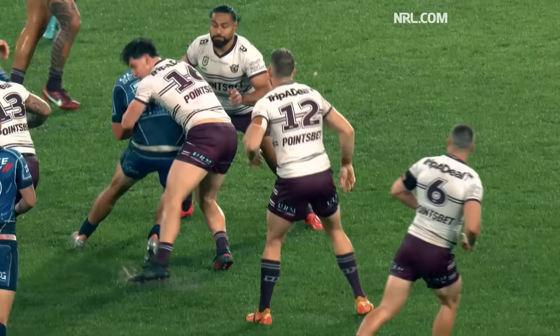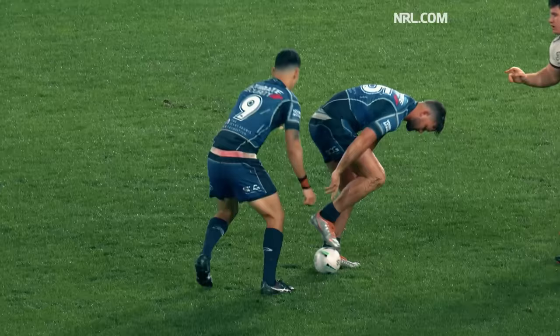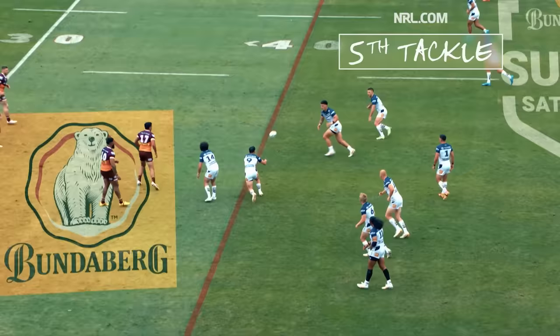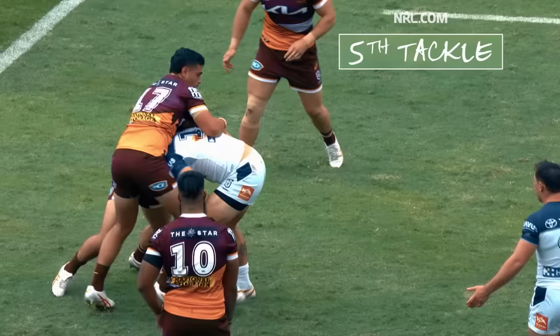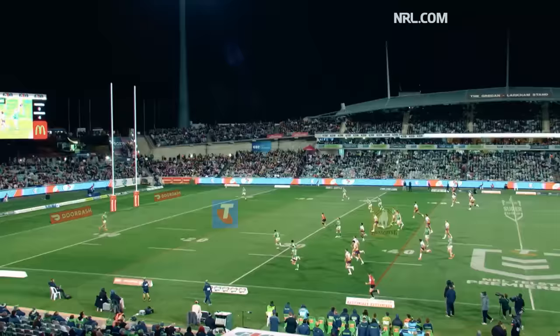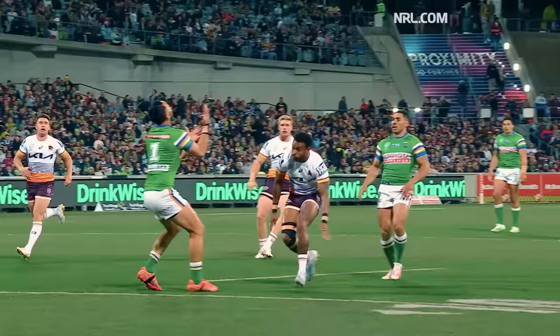Once a tackled player is on the ground or their progress has been halted, they must stand where they're tackled, roll the ball with their foot between their legs to a player behind them and play continues — this is known as a play the ball. If a player is tackled in possession of the ball after the fifth tackle, the ball will just go to the other team. That's why, after the fifth tackle, a team will generally kick the ball for territory, just like in the NFL when you punt on the fourth down.